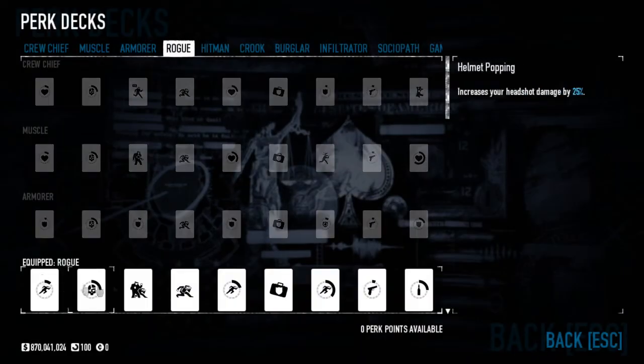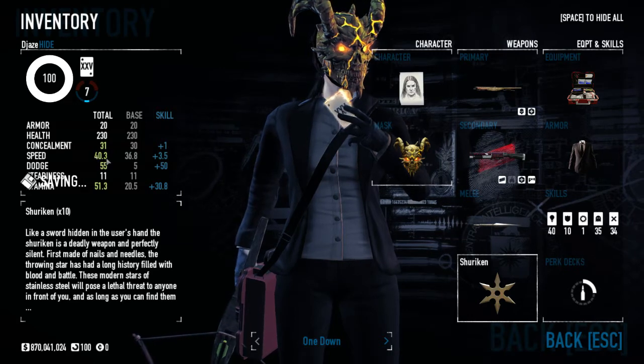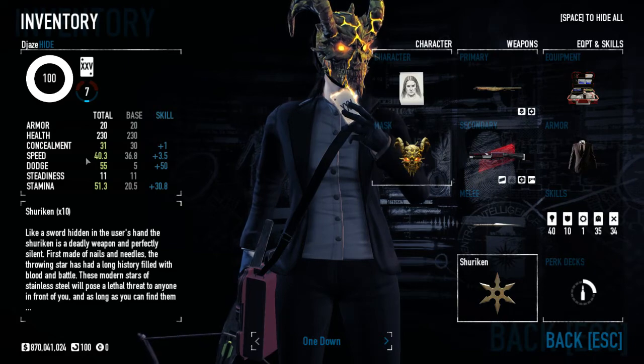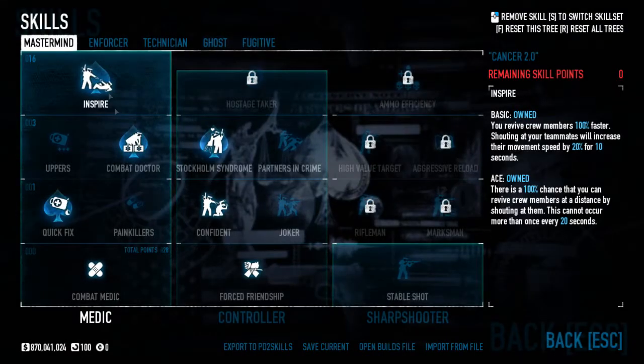My equipment is the doctor bag, and I use the two-piece suit with the Rogue perk deck to get some nice dodge — 55 dodge, which is crazy. That goes up to 65 while sprinting, which is such a high chance.